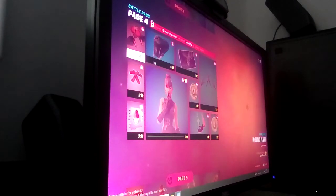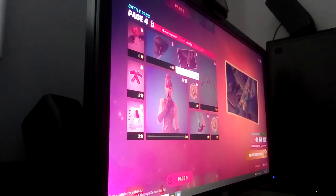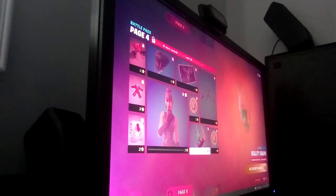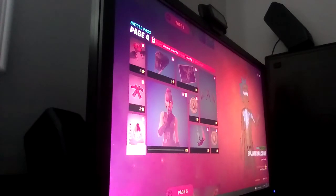Moving on to another I-O themed item — the I-O field slide flyer glider and backbling. Now we have the Quartz skin — that's her name, I'm pretty sure that's what it said in the store. Her red and blue color scheme — as you can see, the main fashion color for this season is red and blue. We've also got the dual pistols and monocon duals.